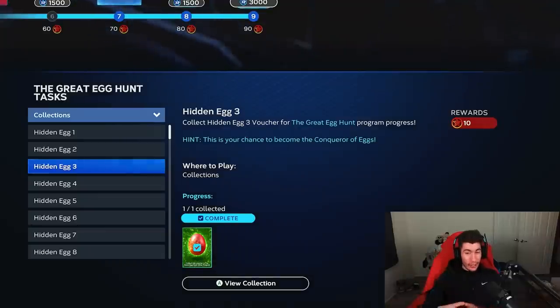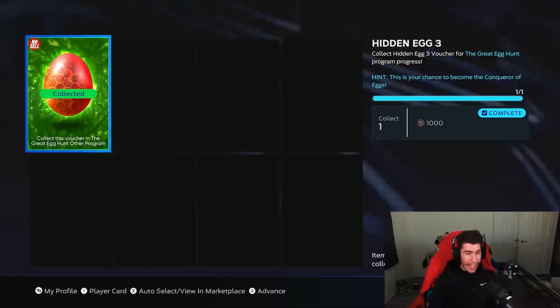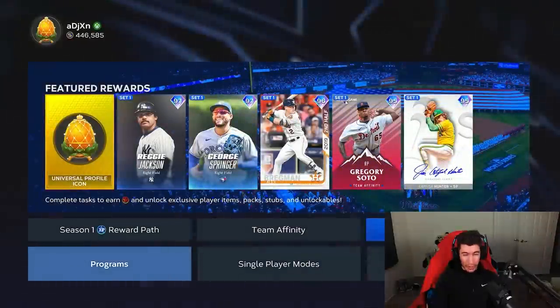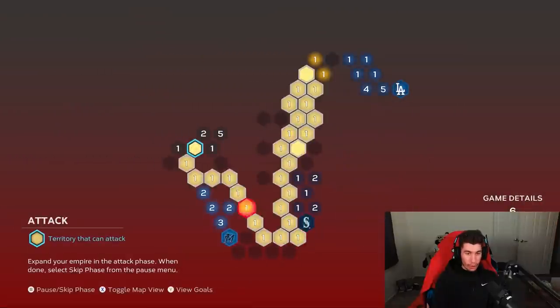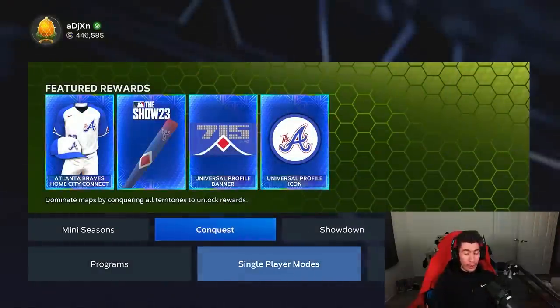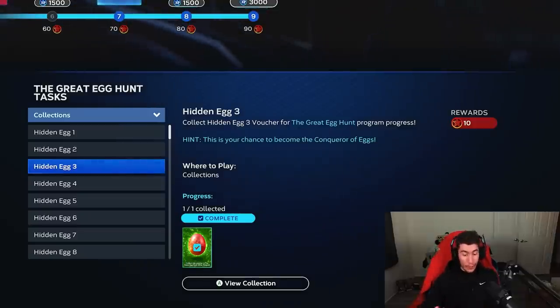Hidden egg number three — the hint says this is your chance to become the conqueror of eggs. 'Conqueror' gives us the hint: conquest. We can also see a conquest board on the egg itself. This mission was updated from when it was initially added — it was glitched out. On the smooth jazz conquest map, the Orioles stronghold is at the tip of the saxophone, and initially you had to beat that one. But now, as confirmed by SDS, any map works. All you need to do for hidden egg number three is play one conquest game. I don't think you even need to win — just play one conquest game.